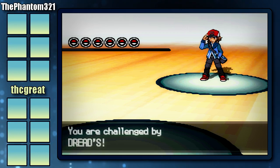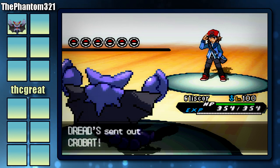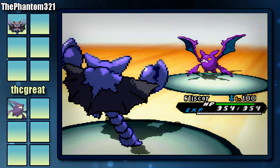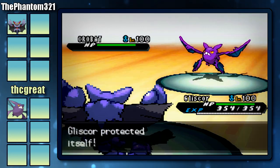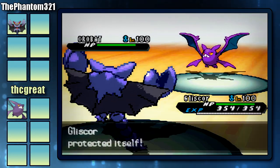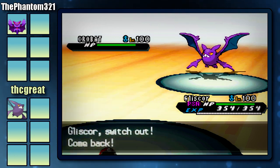Right off the bat, I'm going to lead off by sending out my Gliscor and he's going to lead off by sending out his Crobat. This is a horrible matchup for me because my Gliscor can't do anything to this Crobat — I have Earthquake and it's immune to that, and it's also immune to my Toxic. So I'm just going to go for the Protect right here so my Toxic Orb can kick in, and right afterwards I'm going to switch out.